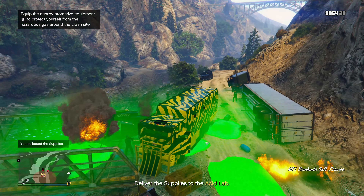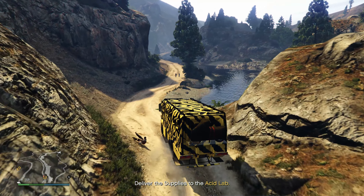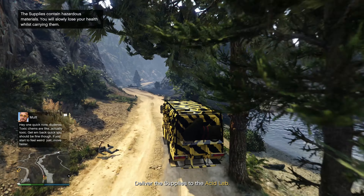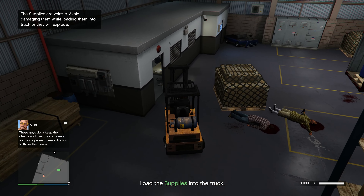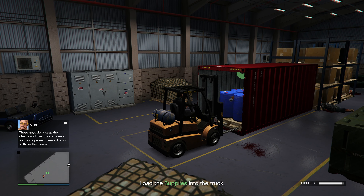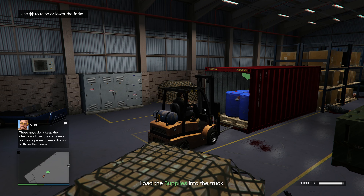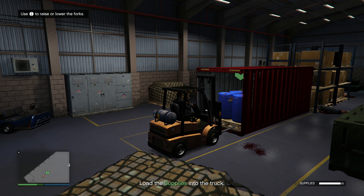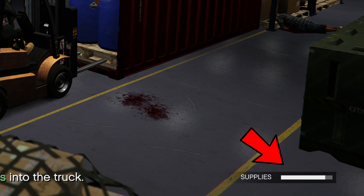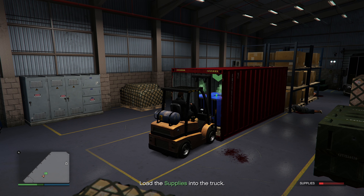These hazmat ones are honestly the easiest and for me they're very common. But sometimes I get the annoying one where you have to use a forklift to load big blue containers into the back of a truck and then drive the truck all the way to the Freak Shop. I don't do that one anymore, because if the supplies get destroyed on the way there it's over — people are chasing you, the back doors of the truck are wide open, and it's very easy to destroy them.